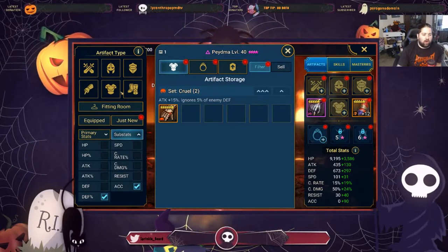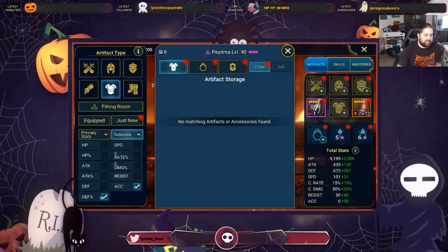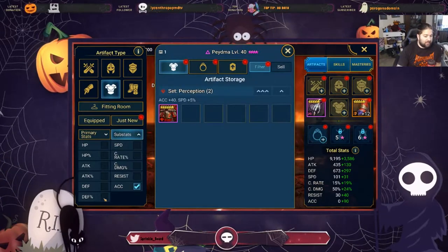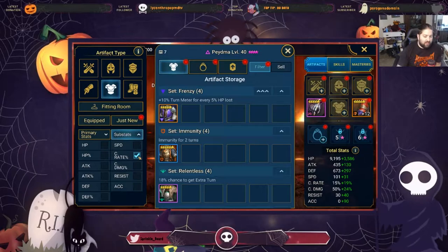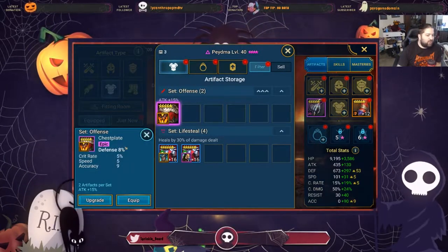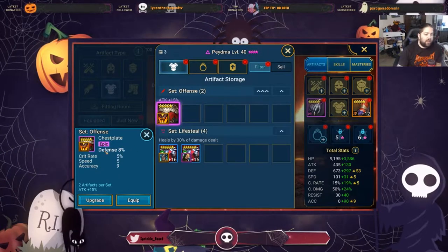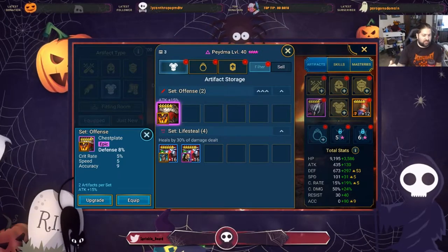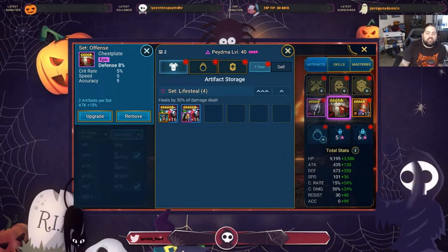Now we want to focus on the chest plate. Chest plates cannot have a primary stat of crit rate, so we're switching to defense percentage. You also can't have defense percentage as both a primary stat and a substat, so I'll look for crit rate and accuracy. I don't have a defensive chest plate with both crit rate and accuracy in my unequipped section, but I actually do have some gear that fits. I started gearing up Drexthar Bloodtwin, and this chest piece would be a lot better on Piedma than Drexthar. I don't have an immediate plan for Drexthar, so I'm going to steal this chest plate from him because we definitely want Piedma to have this crit rate.